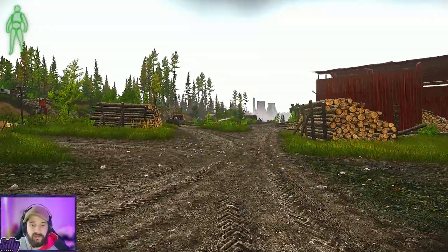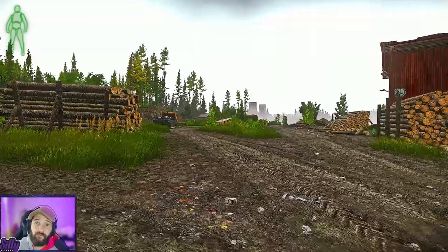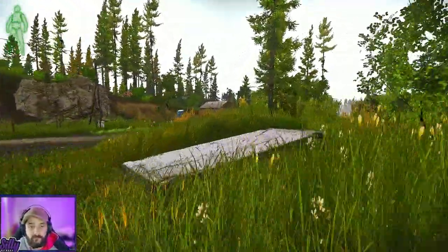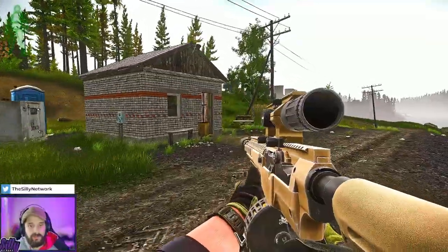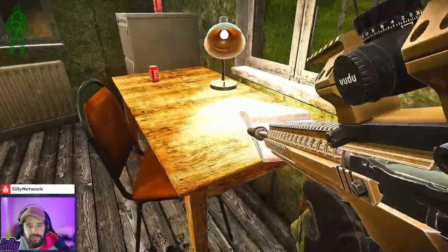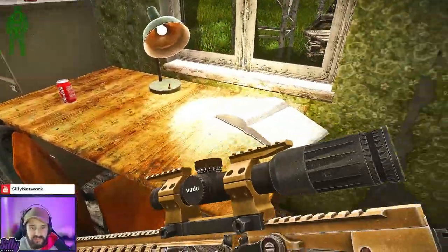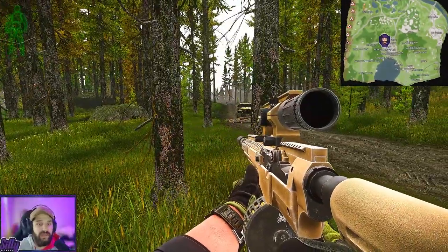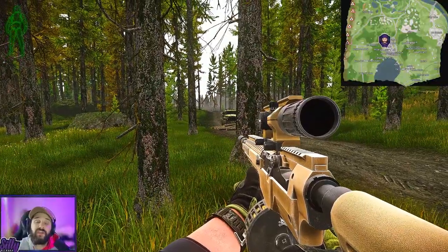Coming from the SUV, head over to the white shack for the next spawn. As we approach the white little shack, the purple key card can be found right on this desk, beneath the book.